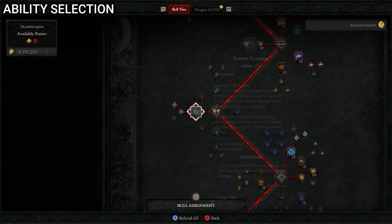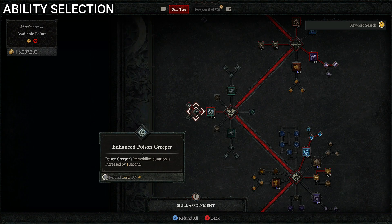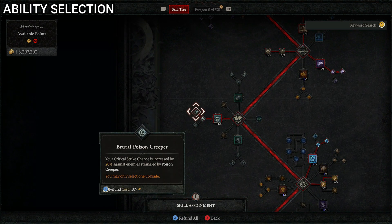Moving into companion skills, we put one point into Poison Creeper, which periodically emerges from the ground every seven seconds and applies 138 poison damage over six seconds to enemies in the area. We upgrade to Enhanced Poison Creeper to increase immobilized duration by one second, and Brutal Poison Creeper so your critical strike chance is increased by 20% against enemies strangled by the creeper. It's pretty easy to spam and very useful in combat, especially against large groups.